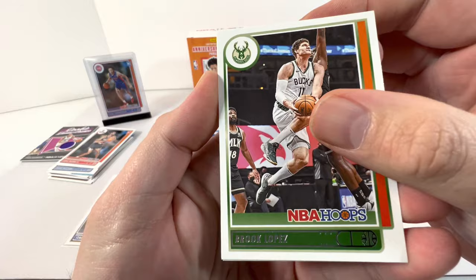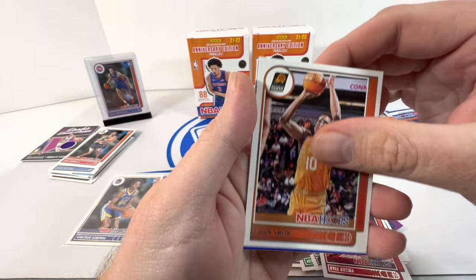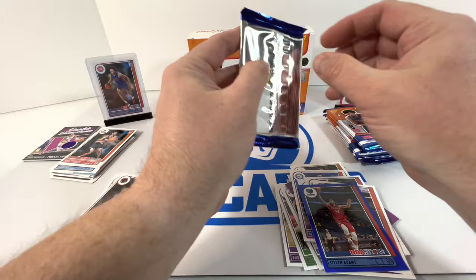Next pack: Brook Lopez, Ben Simmons, Terrence Ross, Kawhi, Kyle Kuzma, Jalen Smith, Steven Adams, and a rookie — David Johnson. Alright, next pack.